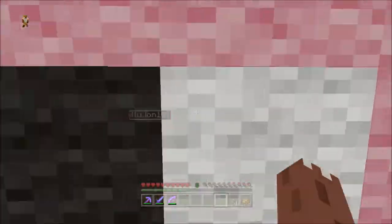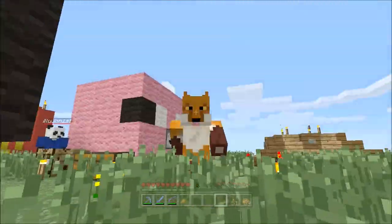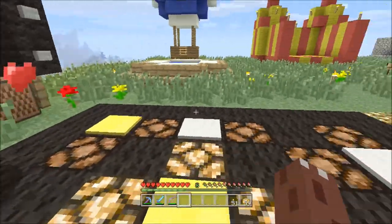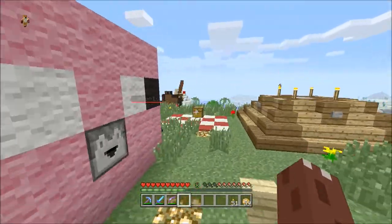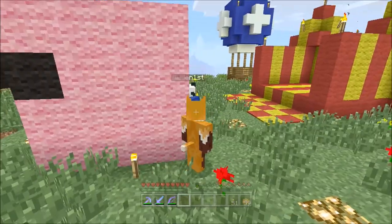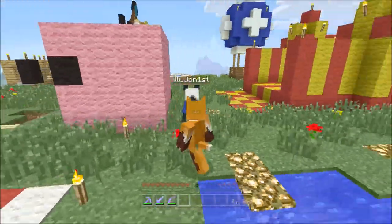First thing we're gonna do is of course go find Porkchop and give him his morning character. Oh, found him — that wasn't very hard. In this video I shall be joined by a very shy panda it would seem. What's the matter John? You seem a bit shy today. Feeling a bit under the weather? Is there something wrong with you?